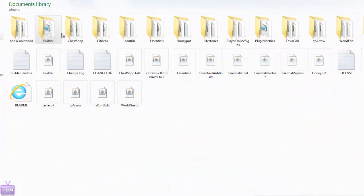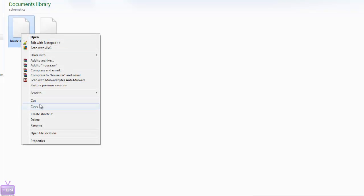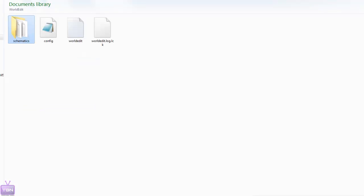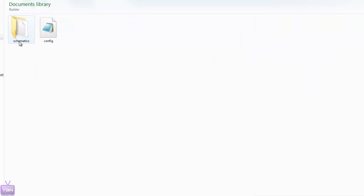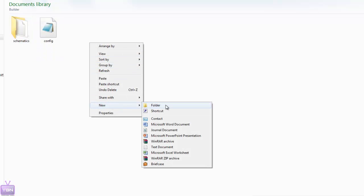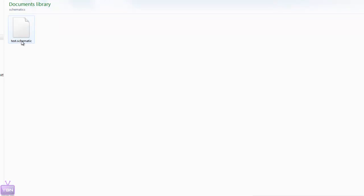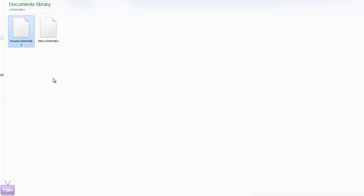Then you have to go into your plugins folder, open up WorldEdit, go into the schematics folder, and copy the file you just saved — I saved mine as 'house'. Then go back to the plugins folder, find the Builder folder, right-click and create a new folder called 'schematics', paste the file in there, then reload your server and it will be registered.